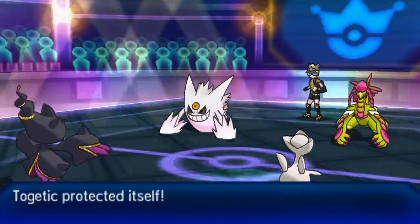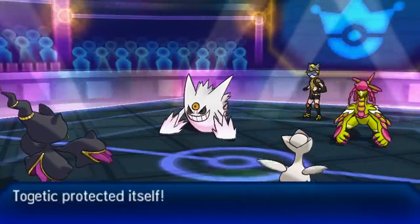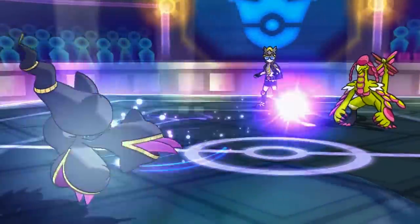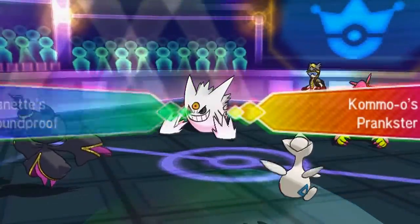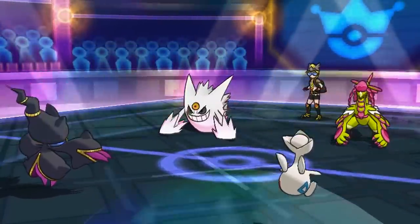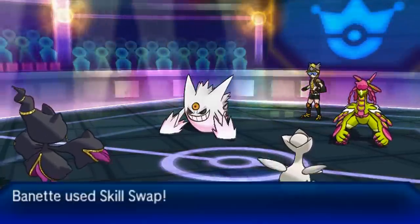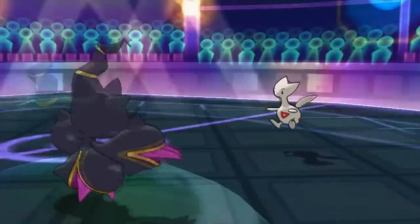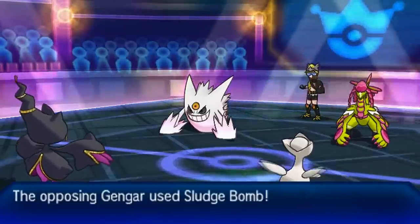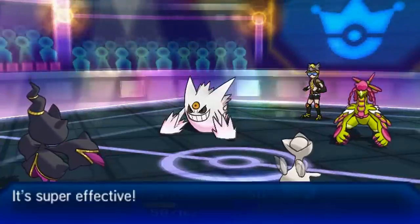Now my opponent goes for Sludge Bomb and Flamethrower targeting Togekiss — he probably predicted Follow Me there, which makes sense. I go for Skill Swap targeting Kommo-o again, just because I want my Prankster back. I could have just switched out my Mega Banette and brought in something else, but it's very important that I have Prankster on Mega Banette. Then I go for Skill Swap targeting Togekiss, because I want to give Togekiss Prankster and give Mega Banette Hustle — that's what my Togekiss's ability is.